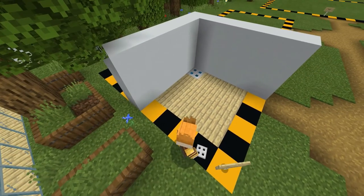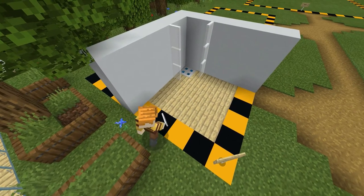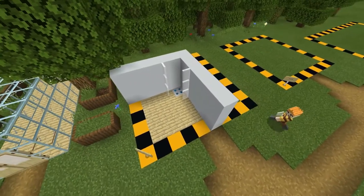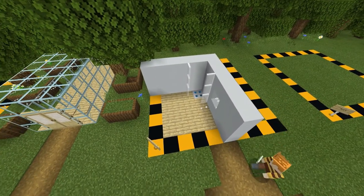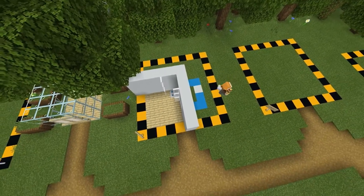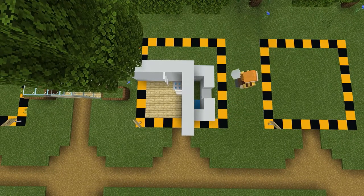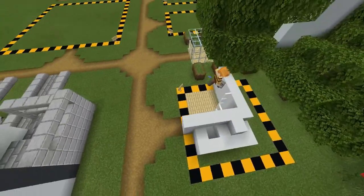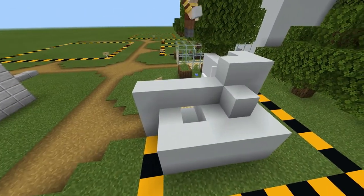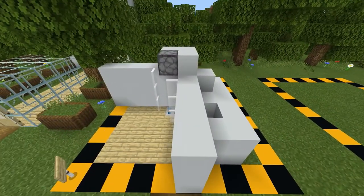Then you put the glass on so it's like the outside of the shower. Now the redstone bit, which for me is probably the trickiest part of the build. You build around your walls and then you build up to where your dispenser is going to be. Make sure the dispenser is facing down, because you don't want water splurting out across the room — which would be hilarious if that happened.